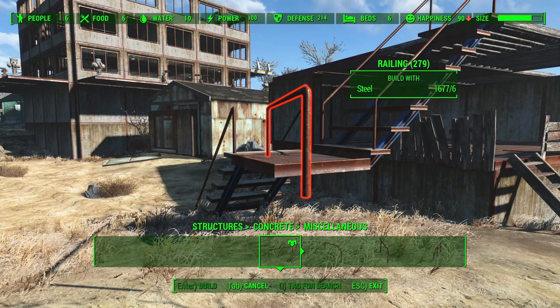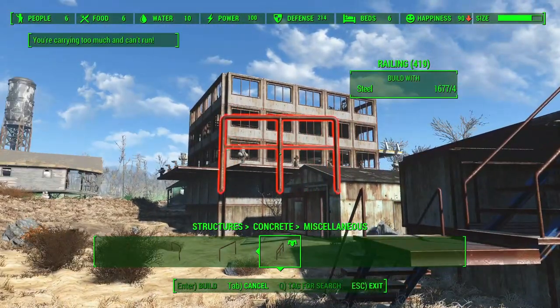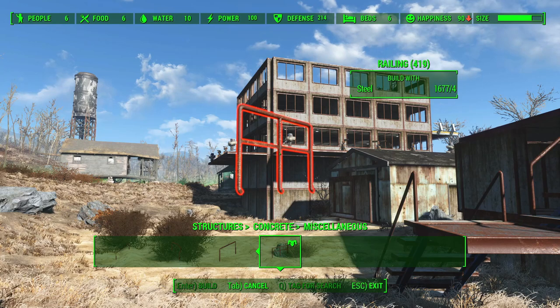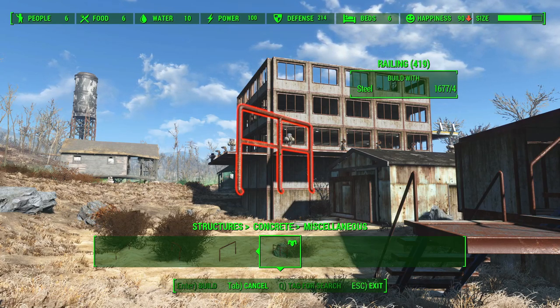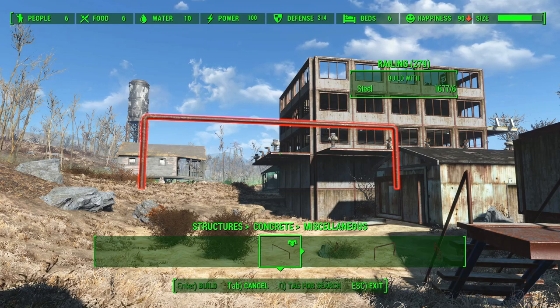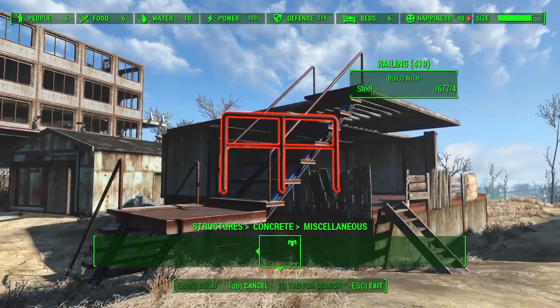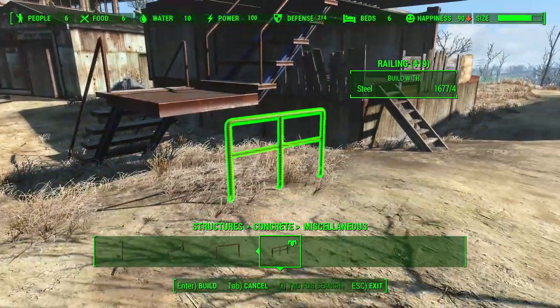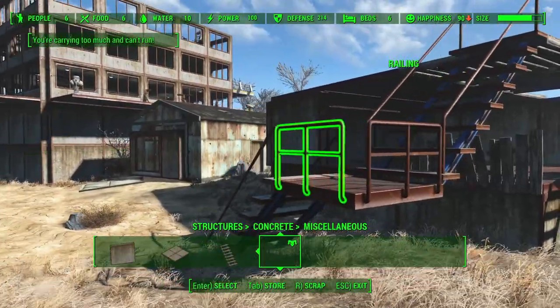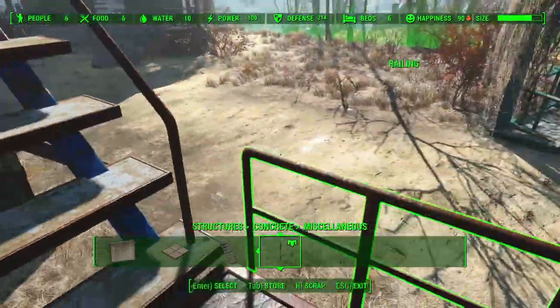The concrete build set does have handrails, but most of them don't actually snap to flooring — they're designed to connect to walls rather than floors. However, there is one handrail designed to snap directly to flooring: the one with a center crossbar, which looks more reinforced. It's broken into shorter sections, so you need two of these to equal one longer piece, but they work well even with small landing floors like a quarter square.